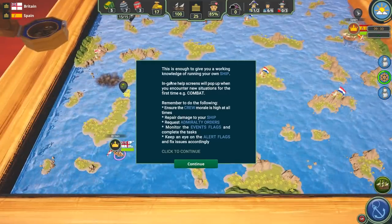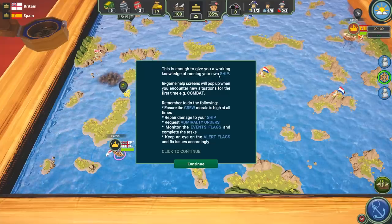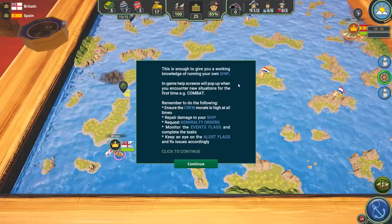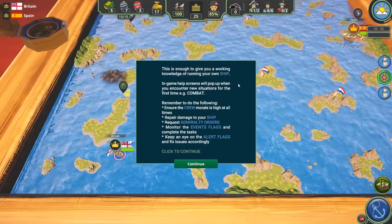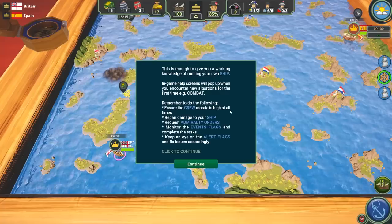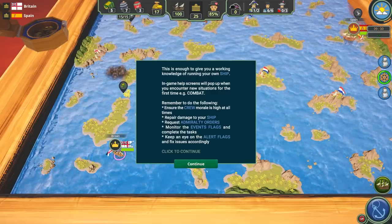That's all you need to know to start playing the game. The tutorial ends here — it's saying this is enough to give you a working knowledge of running your own ship. In-game help screens will pop up when you encounter new situations for the first time, such as combat. Remember to: ensure crew morale is high, repair damage to your ship, request Admiralty orders, monitor event flags, complete tasks, and keep an eye on alert flags.